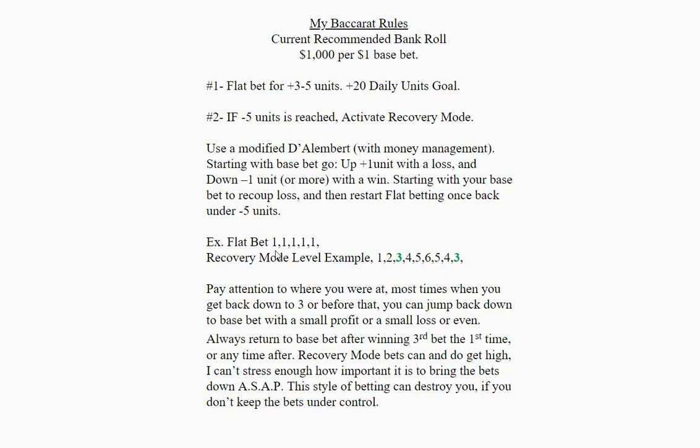Example: if you're flat betting and you lose five times, that'll put you at negative five units and then we're going to be activating recovery mode. Recovery mode starts at your base bet — in this case, one. If you lose, you go to two; lose again, go to three and so forth. If at any point you win on your third bet, you will drop back down to one. Pay attention to where you are. Most times when you get back down to three or before that, you can jump back down to base bet with a small profit, a small loss, or even at even. Always return to base bet after winning your third bet the first time or any time thereafter. Recovery mode bets can and do get high — I can't stress enough how important it is to bring the bets down as soon as possible. This style of betting can destroy you if you don't keep the bets under control.